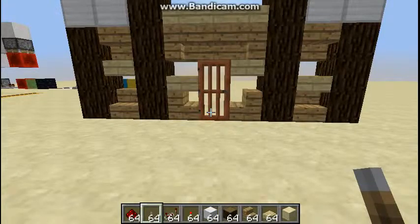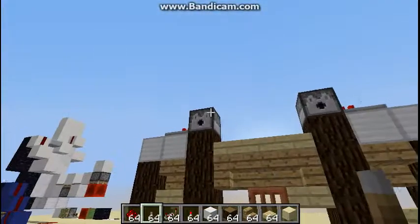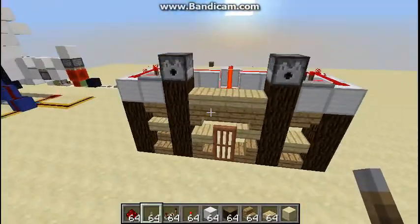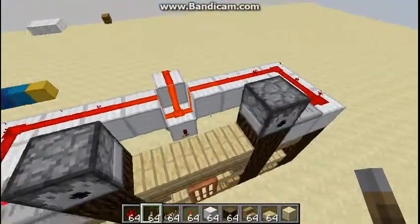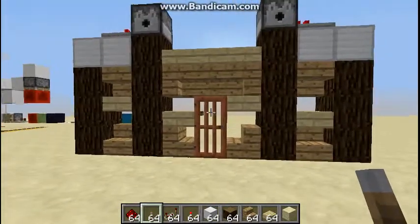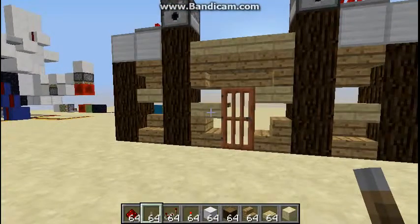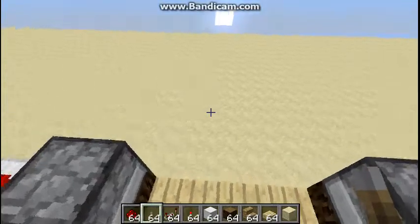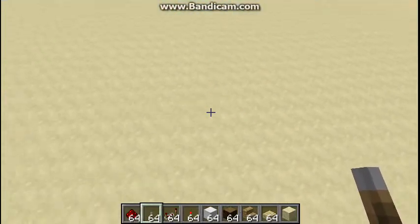Hey guys, welcome back to my Minecraft custom tutorial. Today we are going to be looking at turrets in Minecraft. You can place them on something like a fossil you just built, or the mining fort you want to build, or you just want to get rid of the creeper that is annoying you.